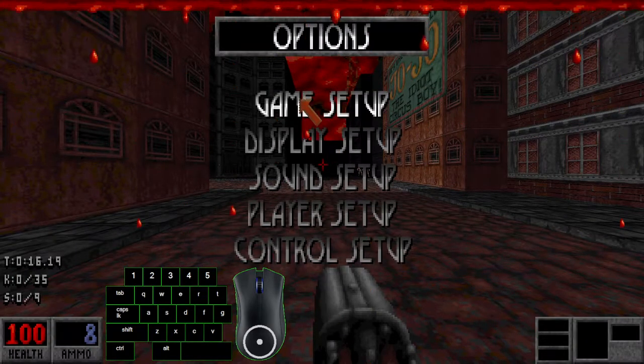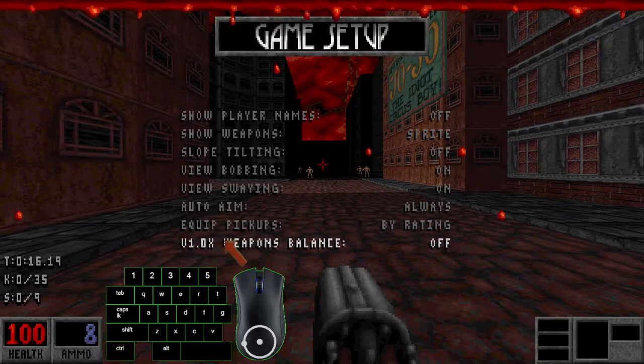First, you want to go into Options, Game Setup, and here at the bottom you're going to find 'Version 1.0x Weapons Balance.' Make sure this is turned off, because basically it changes the weapon balance of the game — you have no alternate fire on the Life Leech, the Voodoo Doll works differently. The newest patch's weapon balance is the quickest version of running the game.